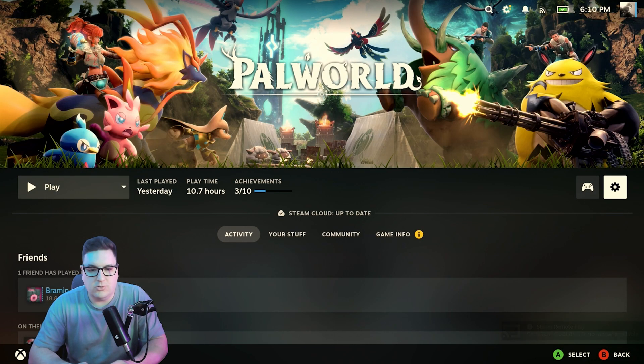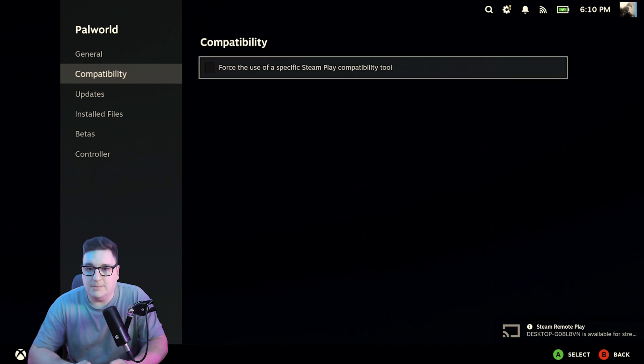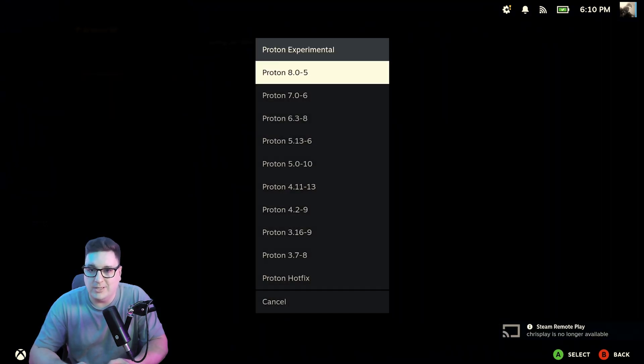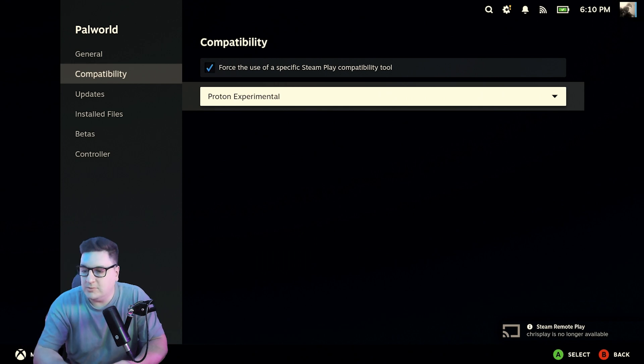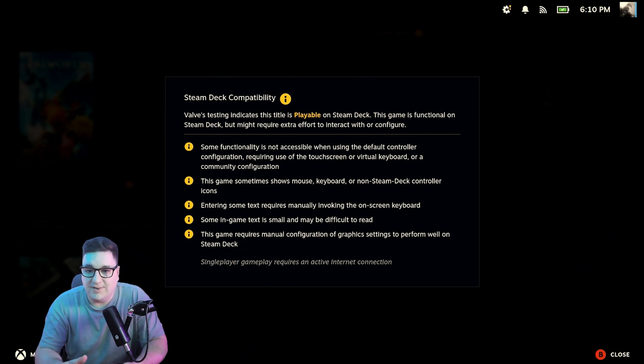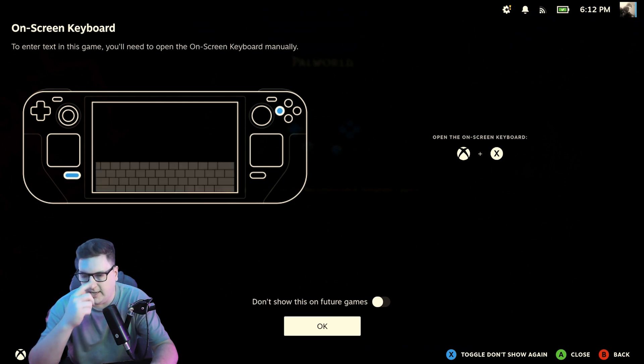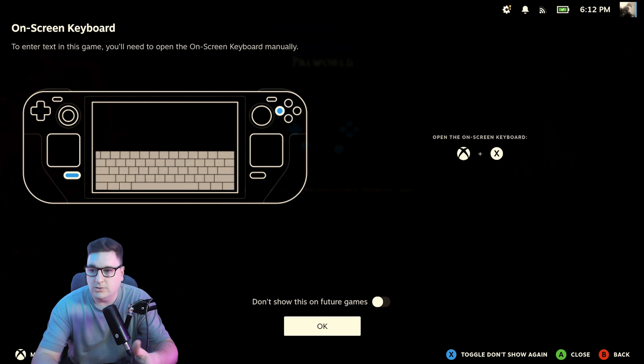Jumping over to the Steam Deck, I'll go to Settings, down to Properties, and under Compatibility force the game to use Proton Experimental, which seems to work best for most things I'm testing. Just to give you an idea: under Game Info, Steam Deck compatibility says Playable, but the details note that some functionality is not accessible with the default controller configuration, requiring the touchscreen or virtual keyboard. It says to enter text you'll need to open the on-screen keyboard manually.